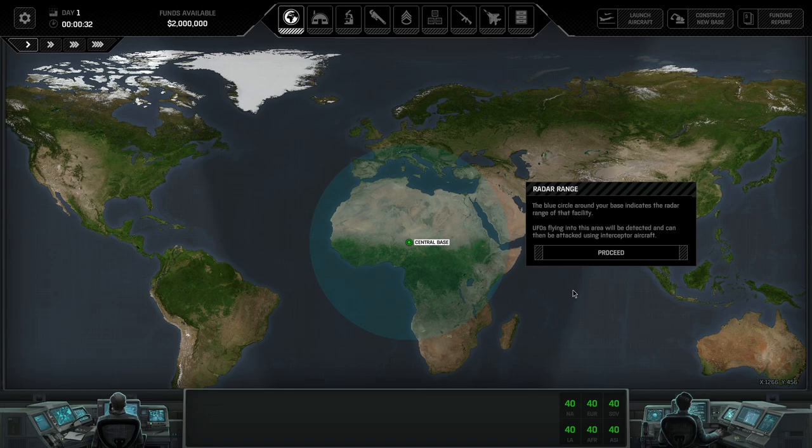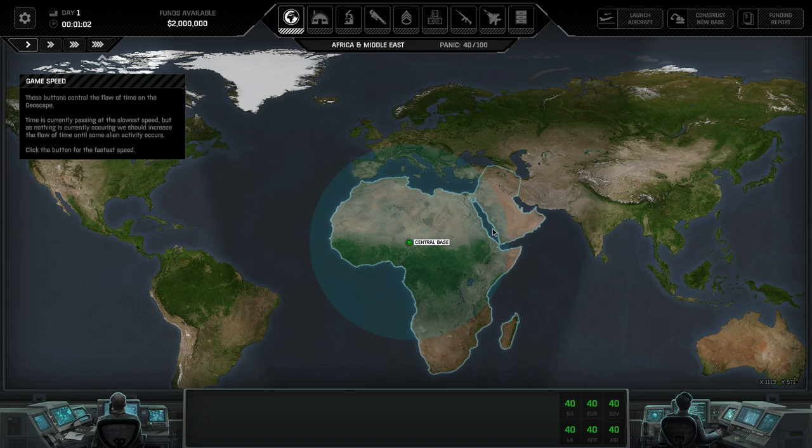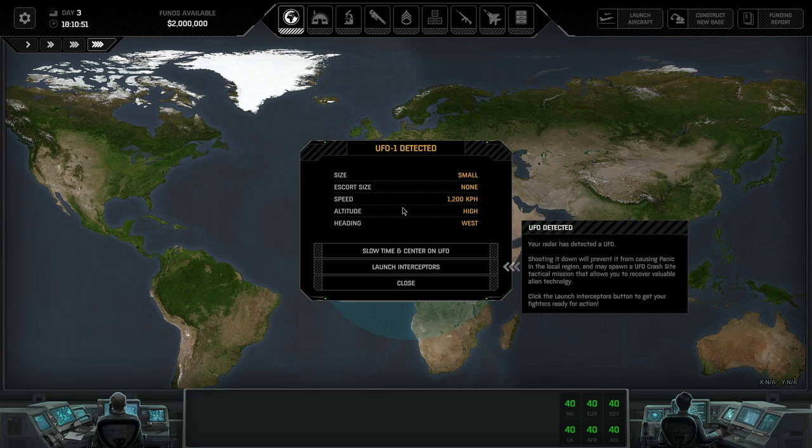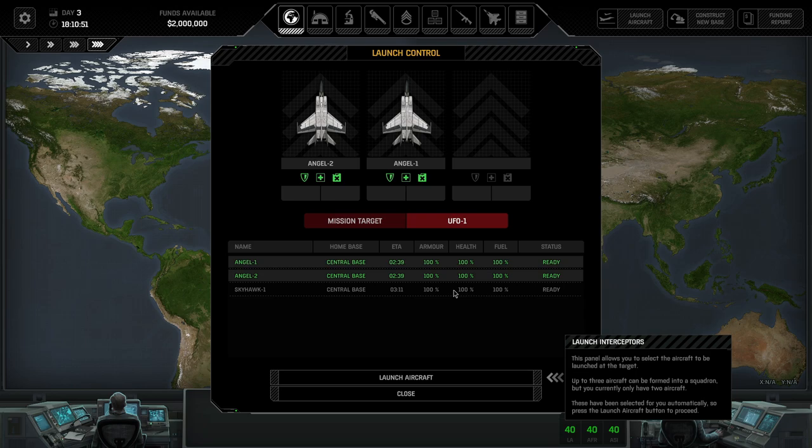Let's go to the fastest speed. There's a panic button — interesting. Our radar has detected a UFO. Shooting it down will prevent it from causing panic in the local region and may spawn a UFO crash site, allowing recovery of valuable alien technology. I'll launch. The panel lets you select the aircraft to be launched — we've got Angel 2 and Angel 1. We've also got Skyhawk, which I imagine is the chopper that carries our soldiers into action.